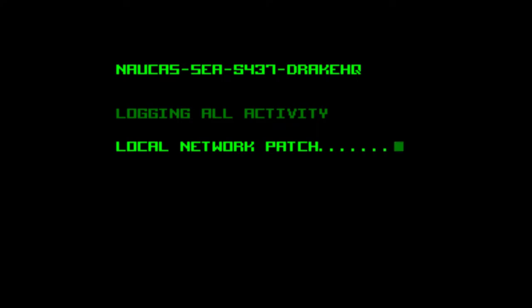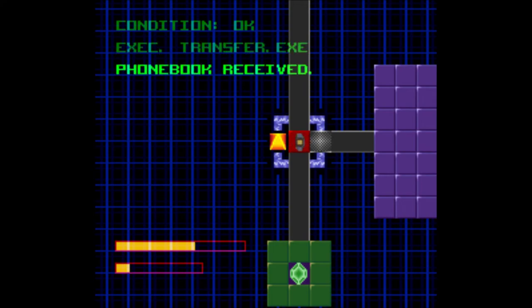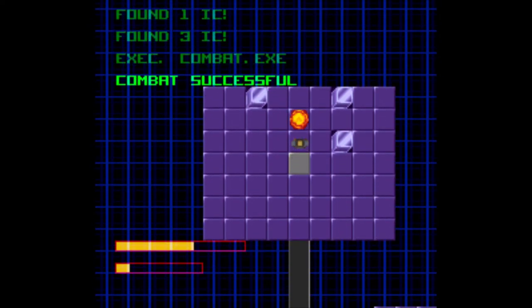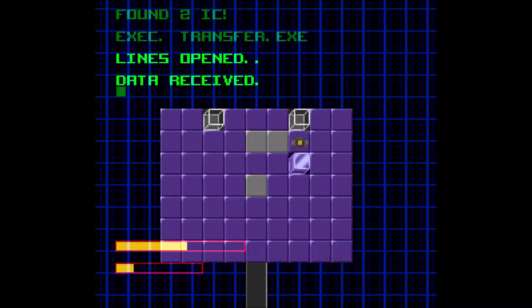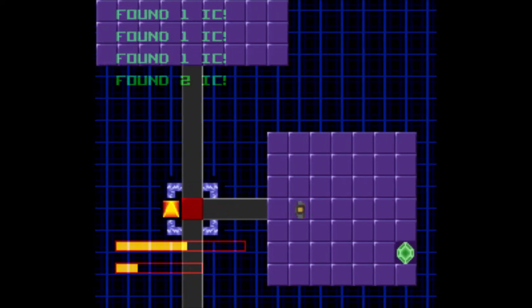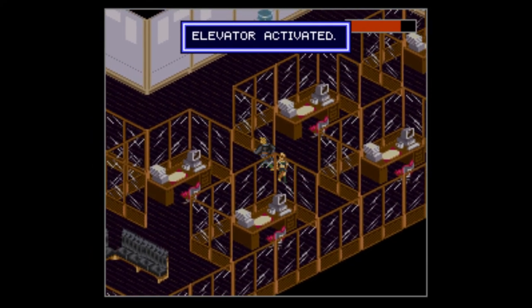It's the same type of computer with different log and destination locations. Take that — but we can't get that one. Let's go through here. I grabbed a data transfer, and when we messed with that it opened this path here. Now we just need to reprogram that. All right, now we can activate the elevator to the next floor.